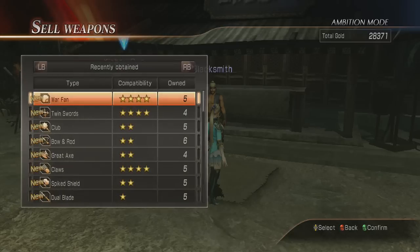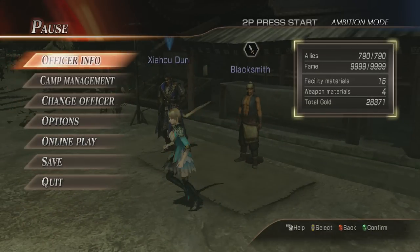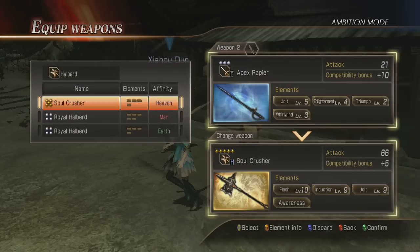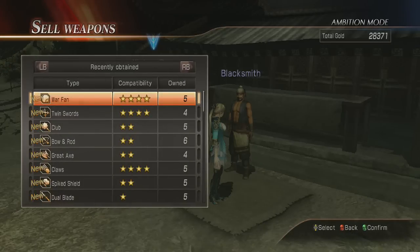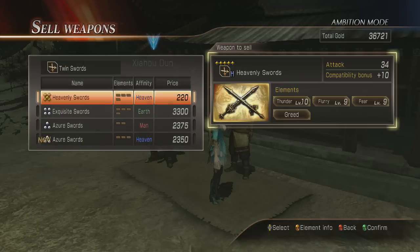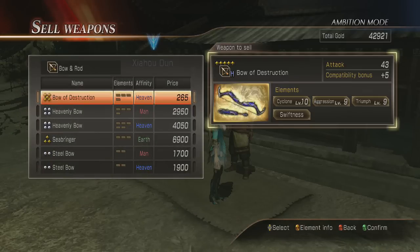Whenever you sell a weapon that an officer still has as their default — since you haven't given them a different weapon or played as them — the game won't let you sell it. So for this officer I have to switch her weapon to her throwing knives and change the other to the halberd as usual, and now when I go back in, I can sell it. So that's basically what you do — just go in and sell everything.